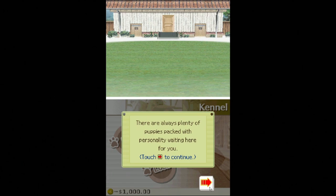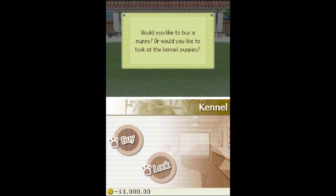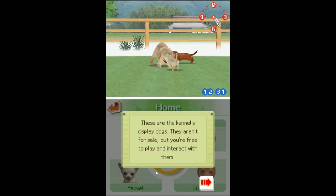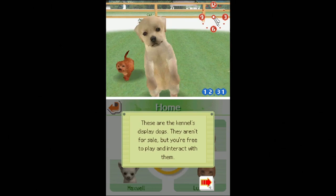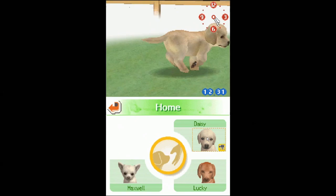We're at the kennel now. We're going to get to pick our puppy — go on in and try to find a puppy that's right for you. Would you like to buy a puppy or would you like to look at the kennel puppies? Let's just take a look. My life's kind of a mess. Oh, they're so cute — look, they ran right up to the screen. The dog's licking the screen! Alright, we got our choice of three dogs: Daisy, Maxwell, and Lucky. We're definitely going to rename these things. Let's take a look at Daisy.